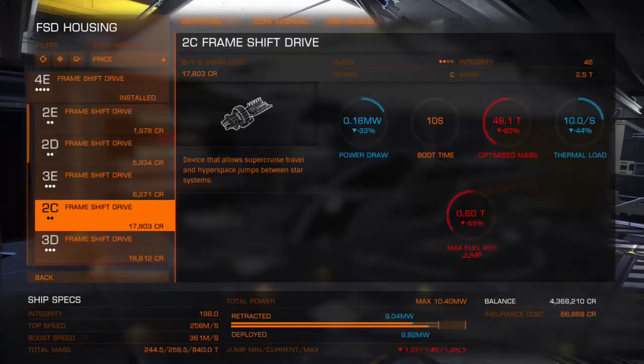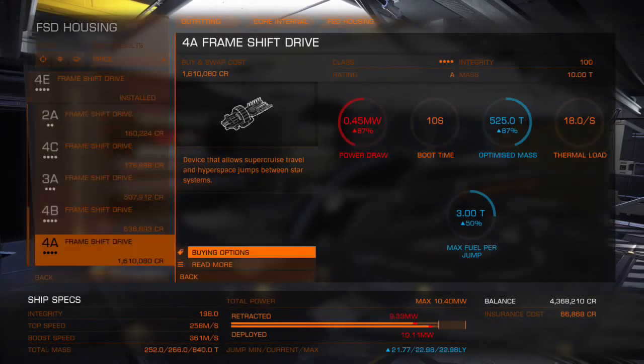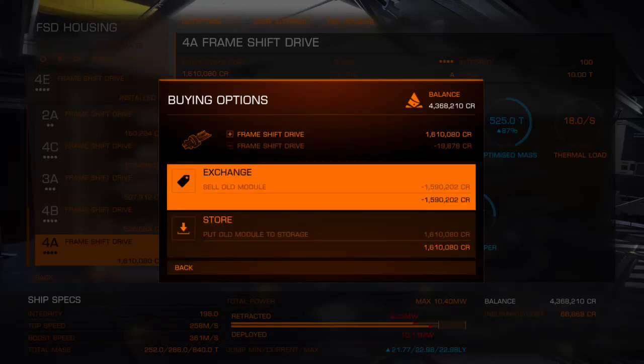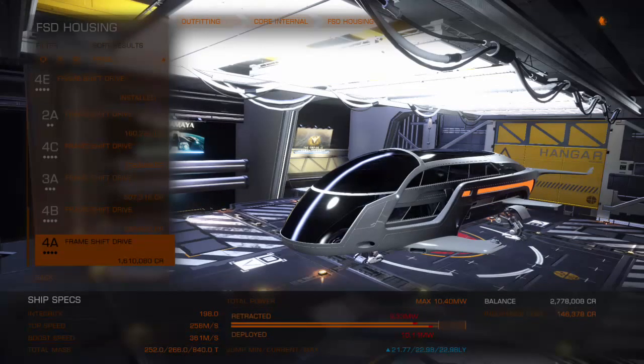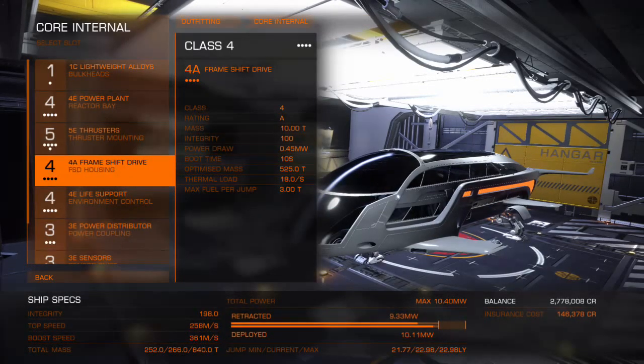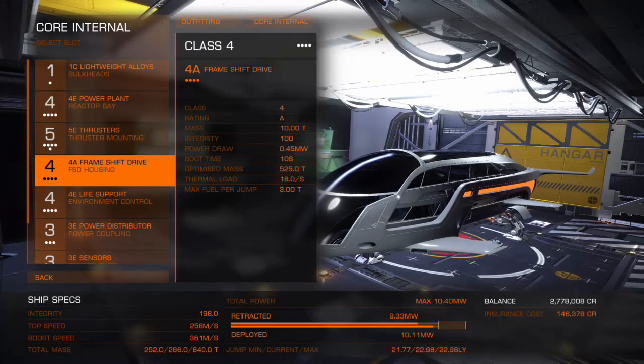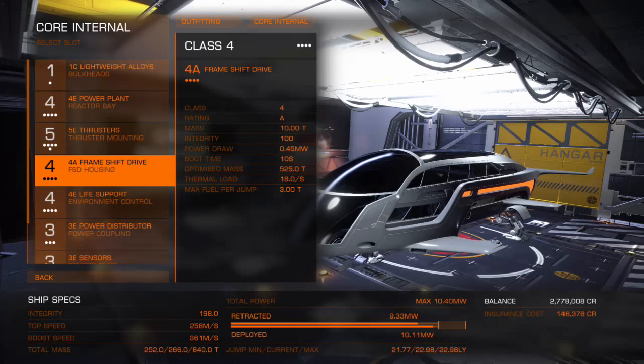The frameshift drive though — I'm certain I can get a 4A, so I'll be throwing that in right now. The rebuy cost on this thing is going to skyrocket because the outfitting costs are astronomical, as they are with pretty much every ship. The things you want on this being a passenger liner are: a power plant, being A-grade, because you need to power passenger cabins which take a lot of power; and a good frameshift drive, because you'll be carrying people sometimes thousands of light-years and you'll want to be able to jump a ridiculous distance, quickly.